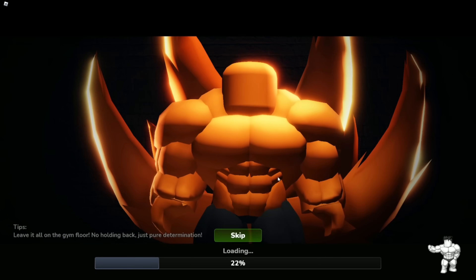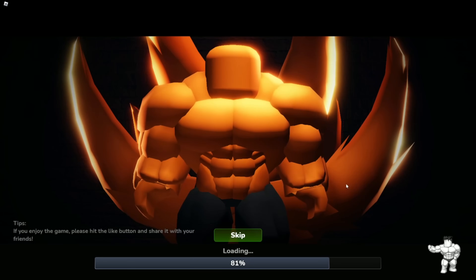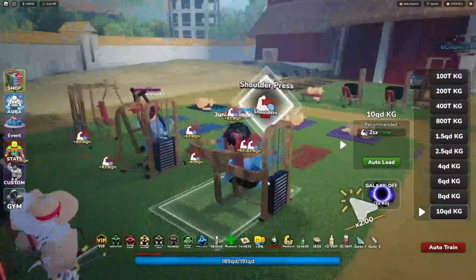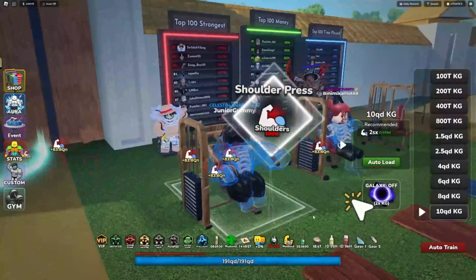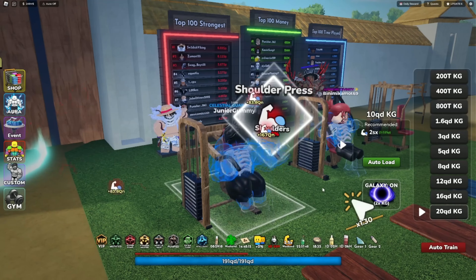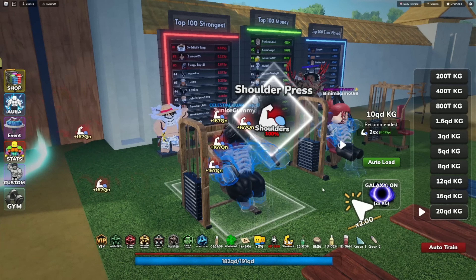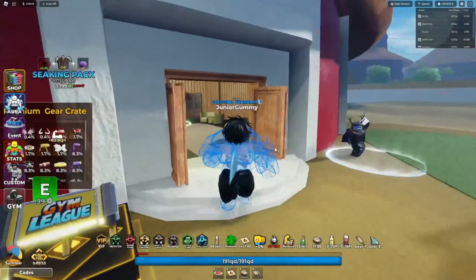That's the new update - they added new gym equipment into the game. Hopefully next week they add a new gym, since it's been two weeks already. There's only one of each new machine, and two of the rowing machine. I just noticed the galaxy weight is off, so let's test it - turning it on does give double the amount of strength, which is what it should always have been doing. They just fixed that on some of the machines.